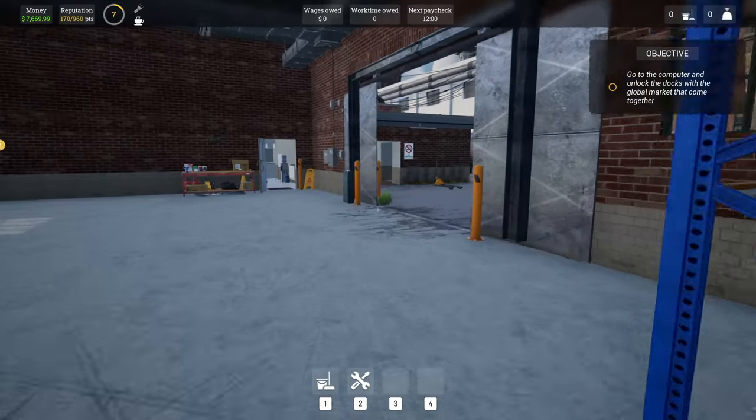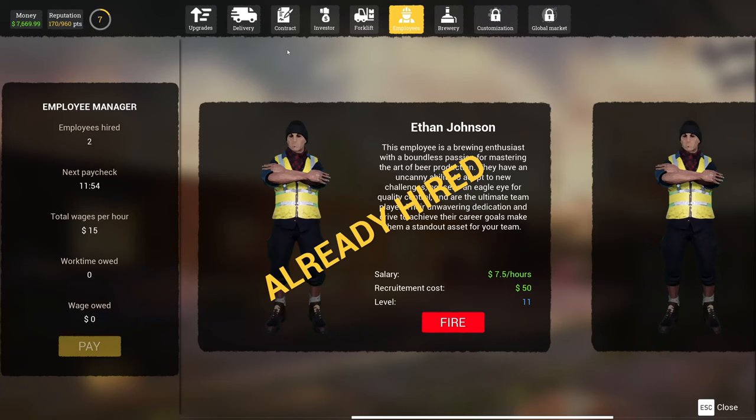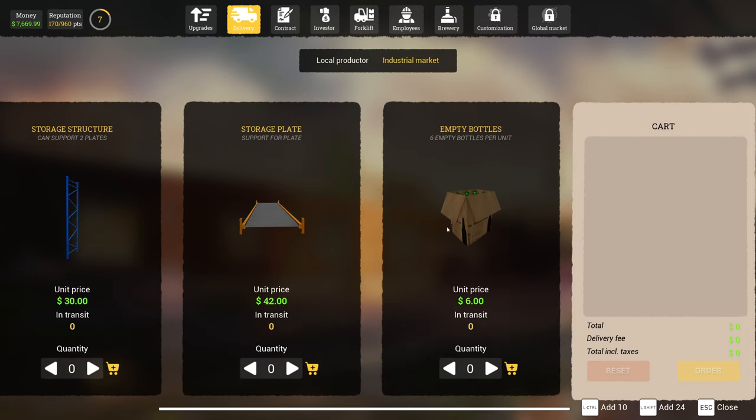What we need first is to buy some bottles. Essentially we need empty bottles. If we press left shift and click we can add 24 at a time, so it's easy to add one pallet of stuff to our cargo. Let's order 96 because we do need a lot of bottles — that's 576 total.